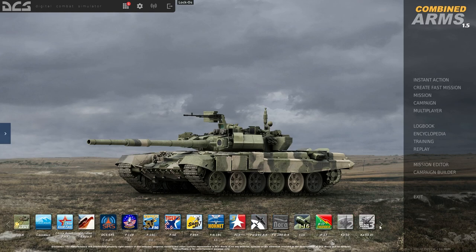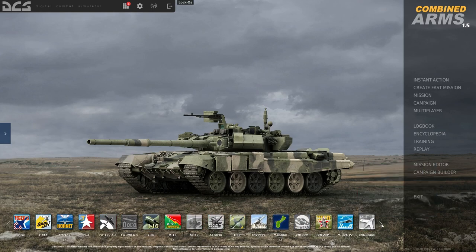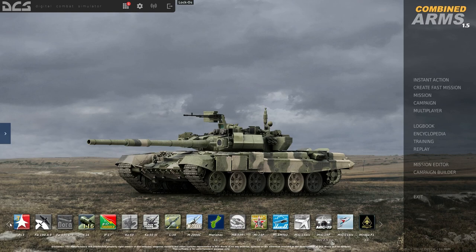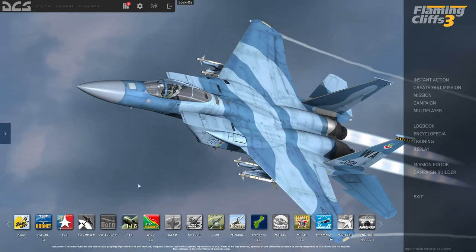What I would recommend for your first module is the Flaming Cliffs Pack — Flaming Cliffs 3. It gives you access to six aircraft. You can buy these individually, but you'll get a way better deal buying them as the Flaming Cliffs 3 bundle. If you can get Flaming Cliffs 3 itself at a discount, you can pick up potentially six aircraft for basically dollars apiece.